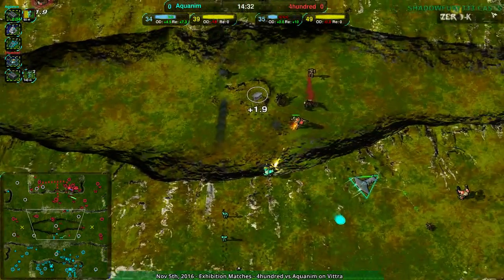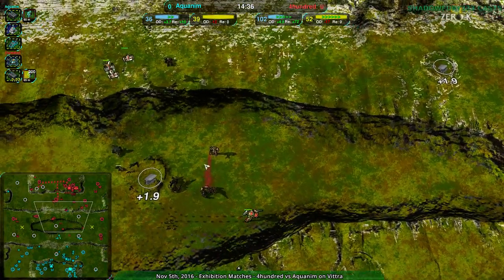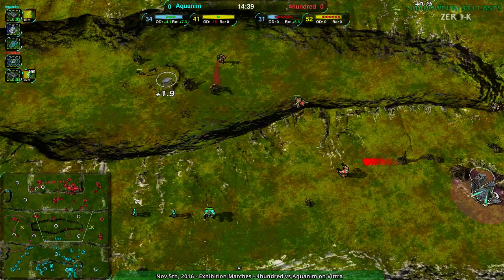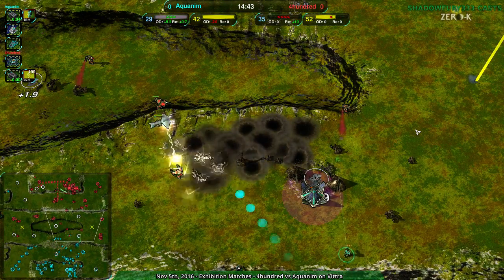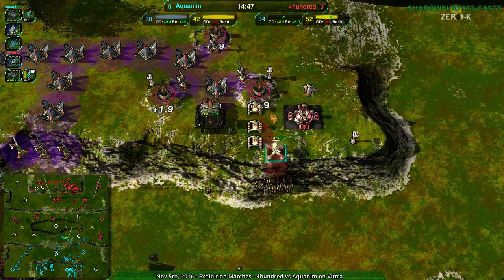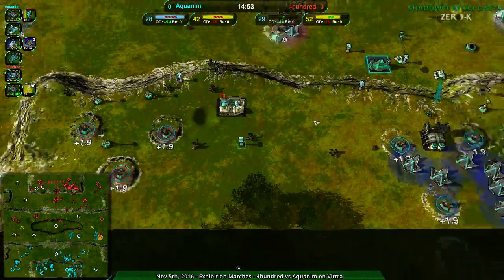400 kind of has the center of the map, but Aquanim has the military to take it out as soon as any pressure is applied. But 400 is also getting huge amounts of reclaim from the center — enough control that the actual metal on the ground is going to 400, which is being used for a Strider Hub.